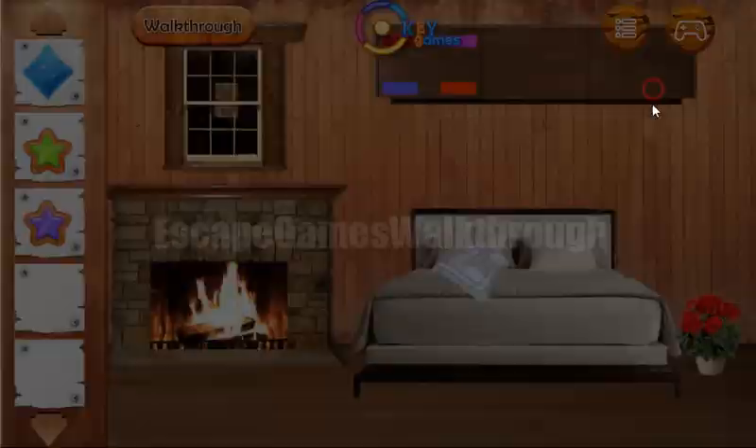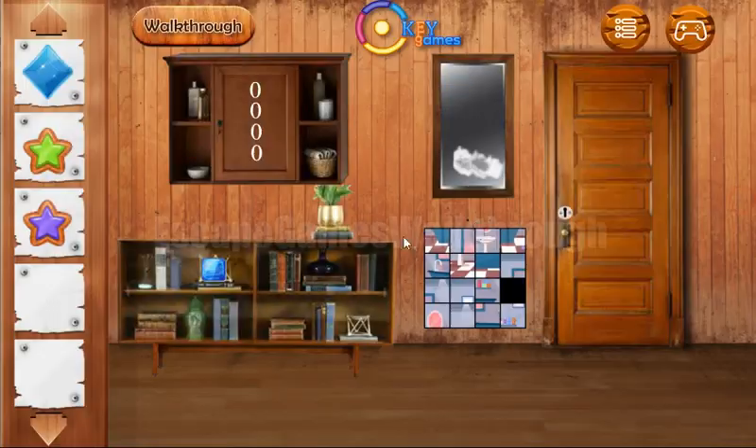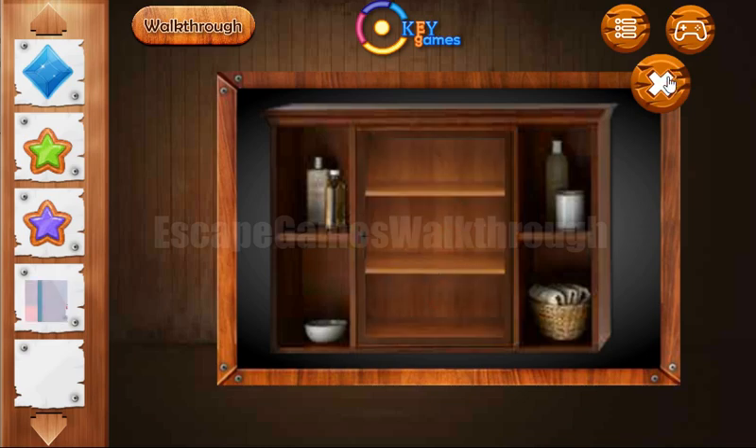Here's a star, and here's a hint: 7, 9, 6, 7. And these numbers we need to enter here. We have 7, 9, 6, 7. Okay, we've got this tile.